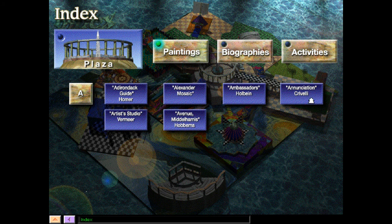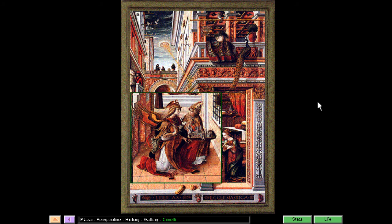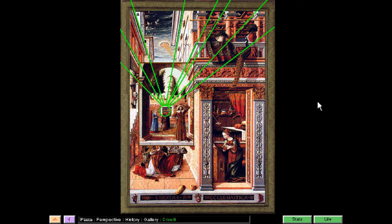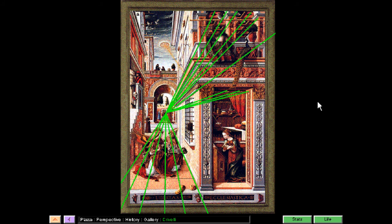Let's go to the Annunciation by Crivelli. This painting, The Annunciation with Saint Amidius by Carlo Crivelli, portrays the moment when the angel Gabriel tells Mary that she will be the mother of Jesus. A fine example of linear perspective as it developed in the Renaissance, this rich scene is very much like a photograph in its realistic perspective. See how most of the lines of the buildings come to a point in the middle of the far window, right on the man's red cap? That point is called the vanishing point. Renaissance artists were careful to arrange their pictures so that the lines of floors, walls, and ceilings would all converge into one vanishing point. This is an unusual painting, though, because the vanishing point is off to one side instead of being in the center.